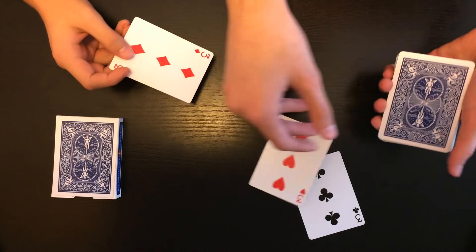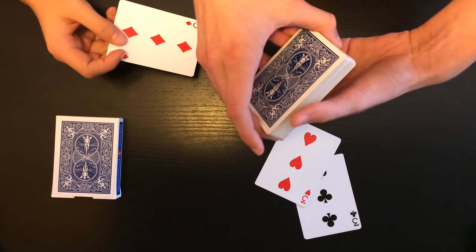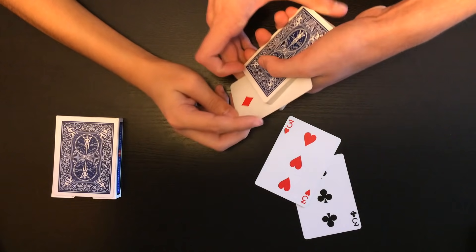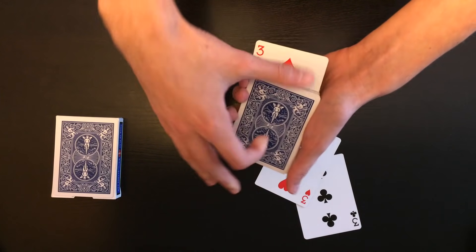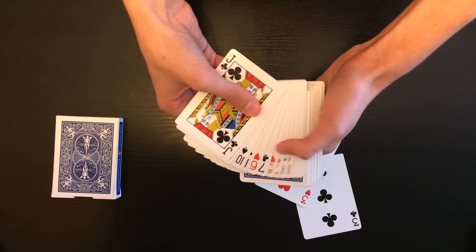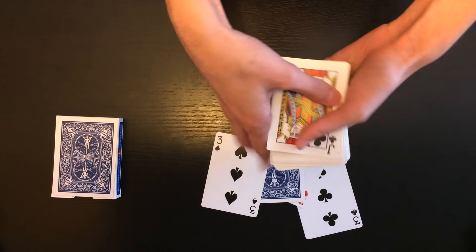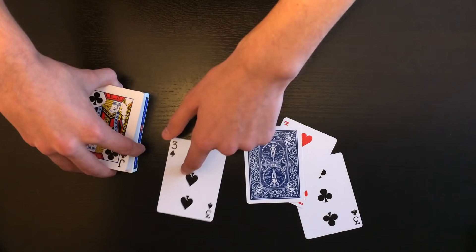So on three I want you to flip it over — one, two, three — and just like that the three appears. So now Evan, for this last three — the three of spades — go ahead and place the three of diamonds somewhere in the deck, face up, just like that. I'd say that's around half of the deck give or take. Let's go ahead and take a look at exactly the place where you stopped — the three of spades! That is crazy.